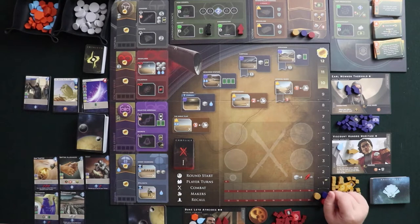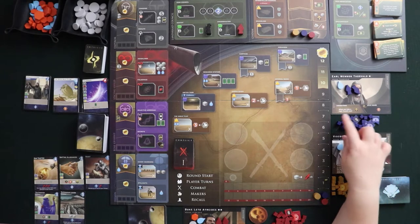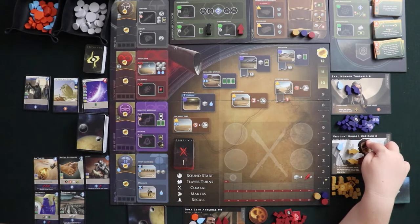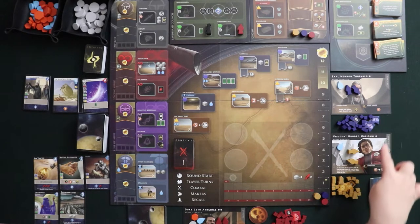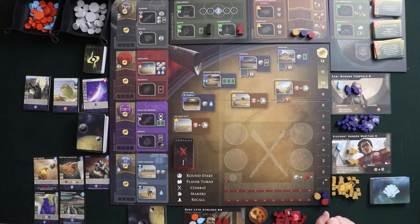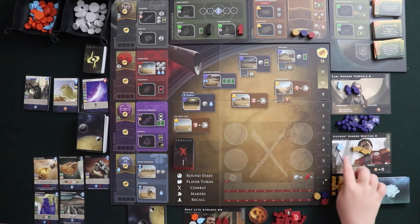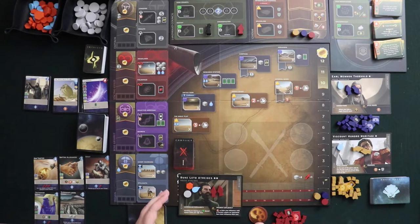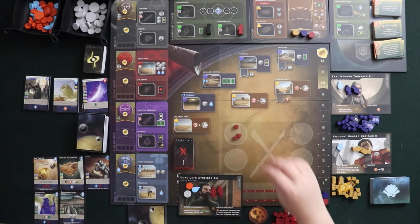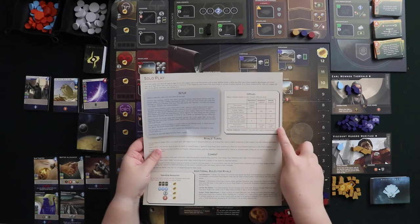We've got some play areas set up with starting resources. The AI opponents I've chosen to use have special abilities, but we're only going to be paying attention to the signet ring powers on the right. We're going to be playing against Earl Mimnon Thorvald, who starts with two agents and a water, and Viscount Hundro Moritani, who also starts with two agents and a water. I'll be playing as Duke Leto Atreides with a starting water, spice, money, and two agents, plus three troops in my garrison.